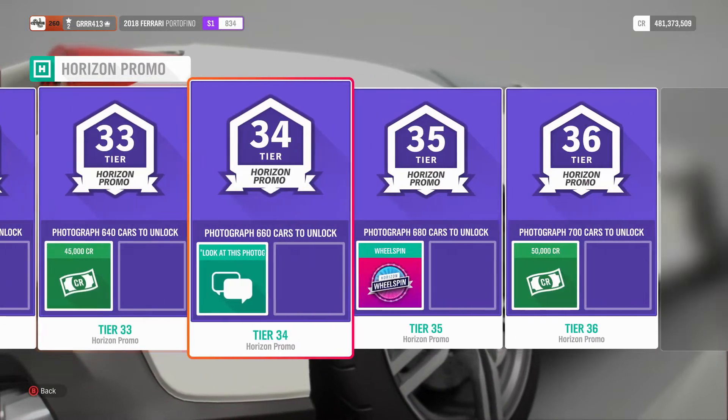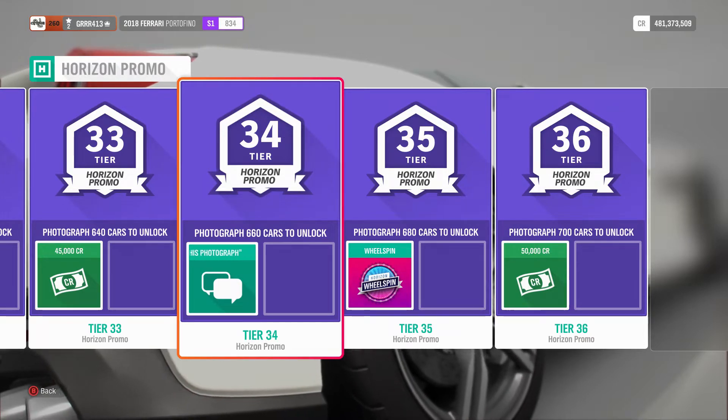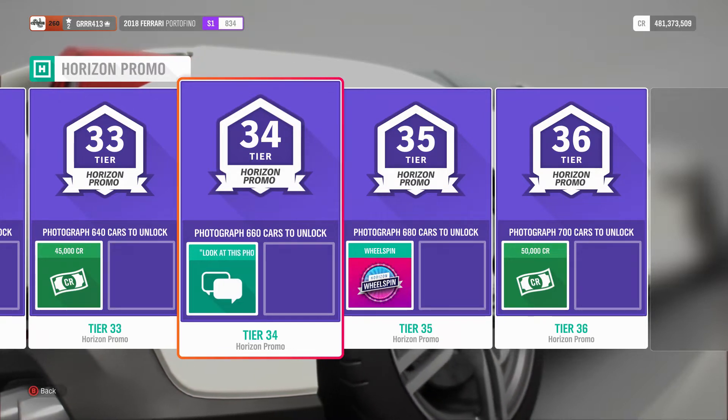You also have Sage Cheese, and then finally Look at This Photograph. But anyway, that is basically the gist of Horizon Promo.